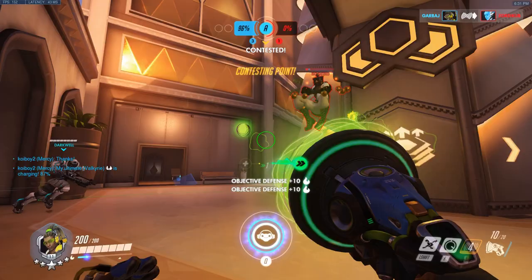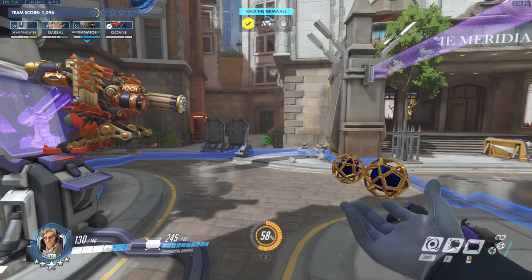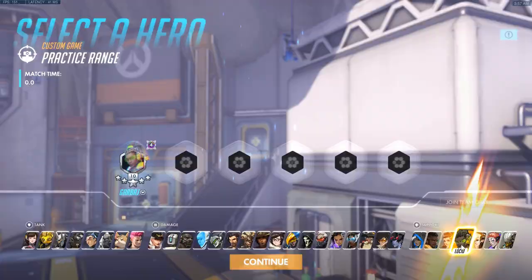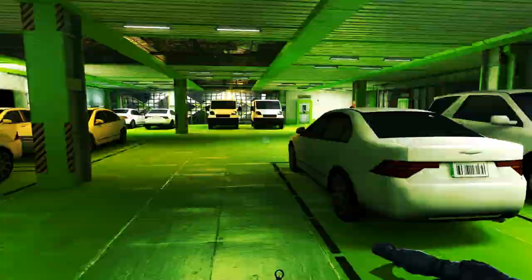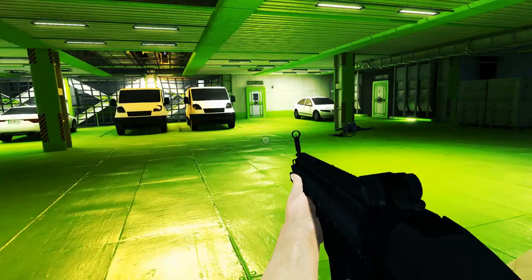Overwatch is a multiplayer game that focuses on team play and capturing objectives — allegedly, because in reality it never seems to work out that way. Since I was translating it into a single player experience, I had the freedom to change up the gameplay a little bit. The game has a character called Lucio, and what makes him unique is that he rides around on skates and can ride on walls. With that in mind, I thought it would be cool to remake Overwatch as a fast paced single player shooter with parkour elements similar to Mirror's Edge or Titanfall 2.